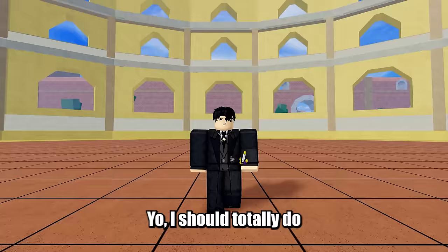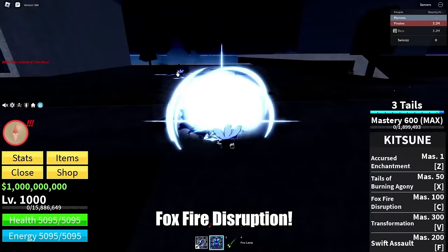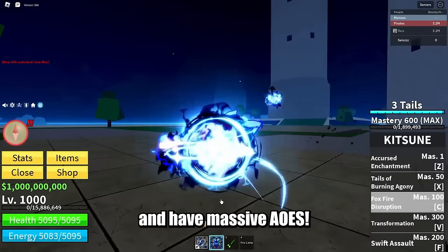I should totally do a Naruto noob to pro — let me know if you'd like to see that. Next, we got the C ability, Foxfire Disruption. This move is a range attack and has massive AoEs. Pretty insane if you ask me.